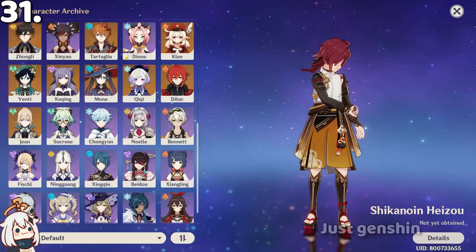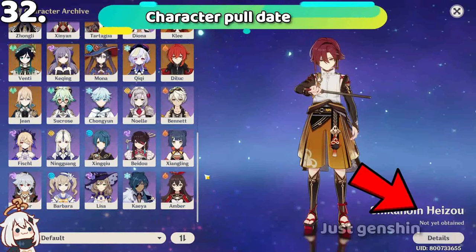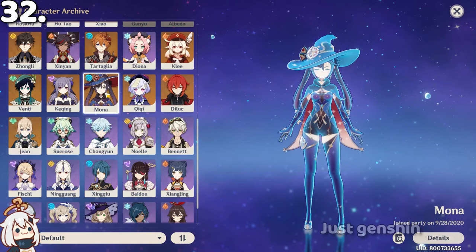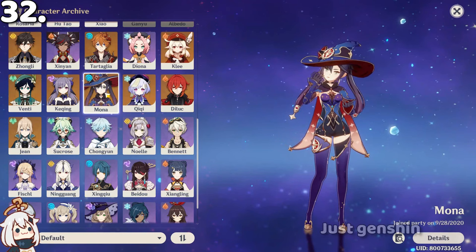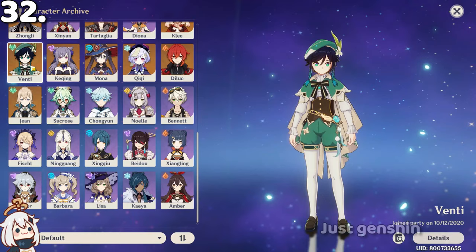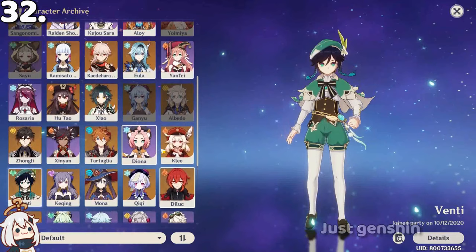In the character profile section, you can see when each character joined your party. For example, you can see dates for Yelan and Shinobu from when you pulled them. Mona was gotten on the third pull, on the same date as Genshin's launch. If you go to Amber's profile, you will know when you started Genshin because she is the first character you get.